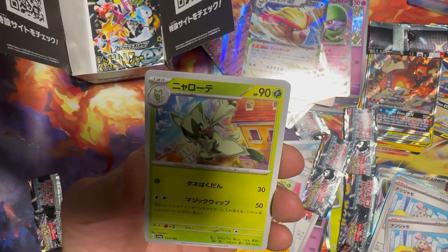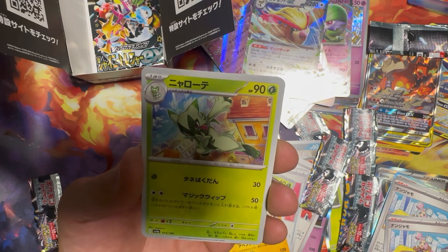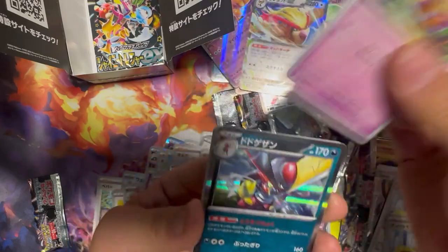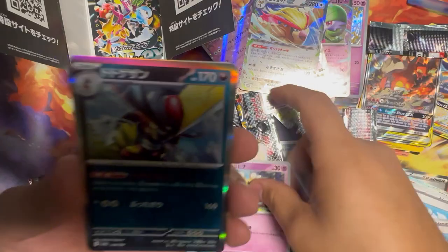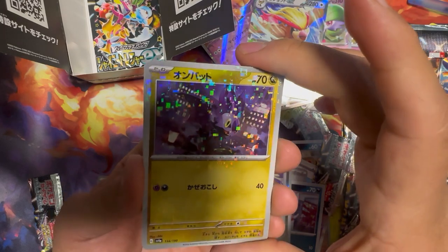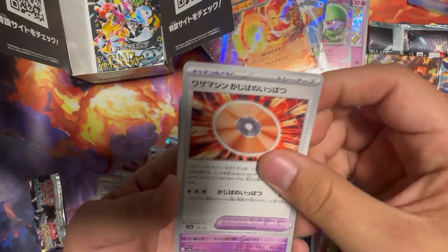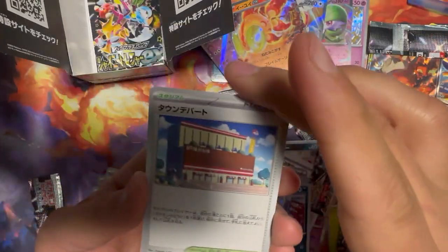Meowscarada, Sprigatito, the one in between those two — this guy is just driving me crazy. Flittle — how could I remember Flittle but not remember this? Pawniard, there we go. Kingambit reverse holo. This little bat — Woobat, no. Goldfish EX, D-Evolution Disc, Natu, Xatu, and the Maul.